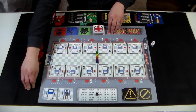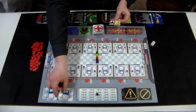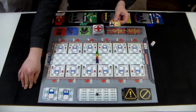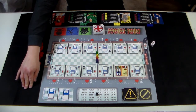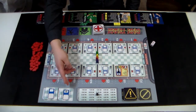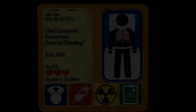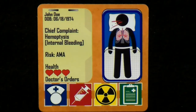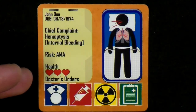To do this, start by turning over the top card from the patient and room assignment decks, and place the patient card into the room indicated on the room assignment card. Set the room assignment card face up onto the rooms filled space on the board. On the left side of the card, you have patient information such as their name, date of birth, and chief complaint, as well as their risk and starting health.